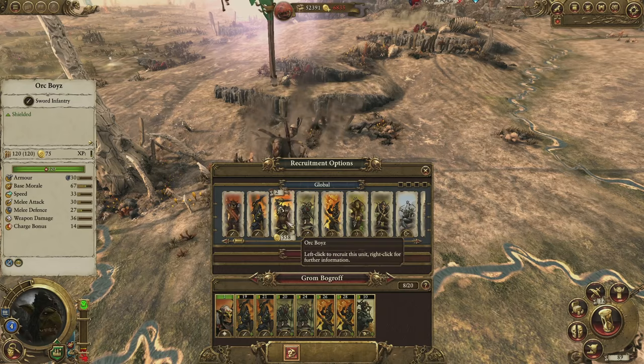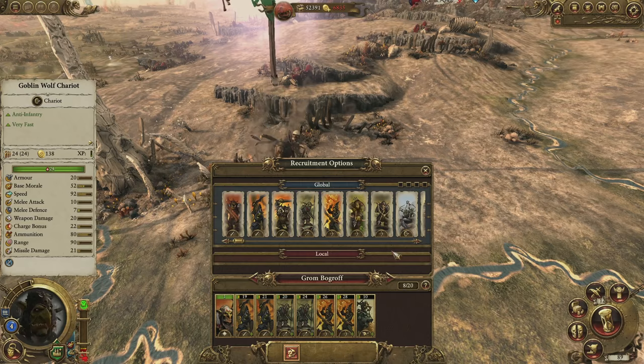This stance means that greenskin armies can operate deep within enemy territory — fighting, retreating, sustaining themselves, raising capital, replenishing, recruiting and forging ahead once more on their own paths of destruction.